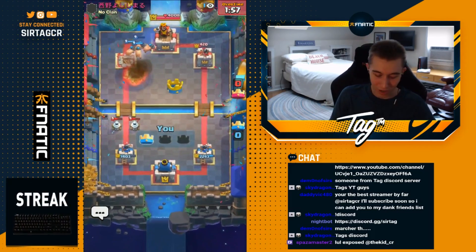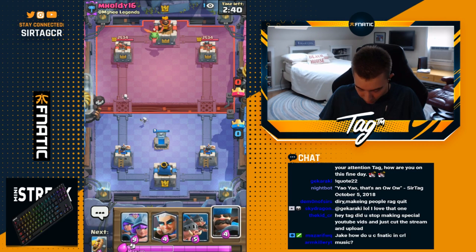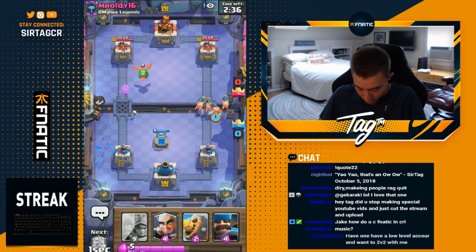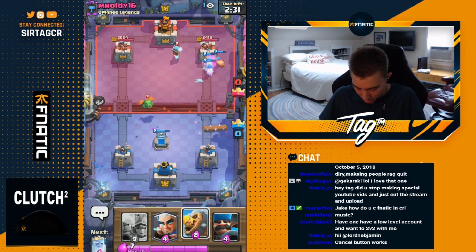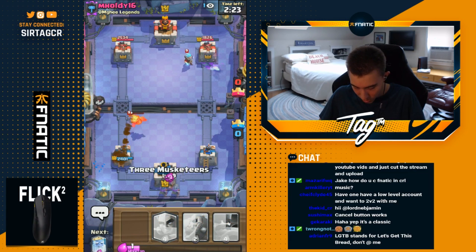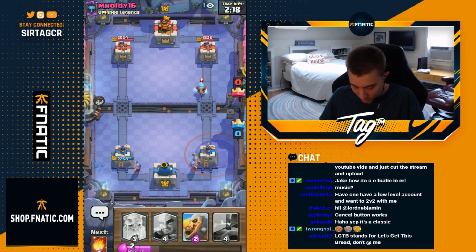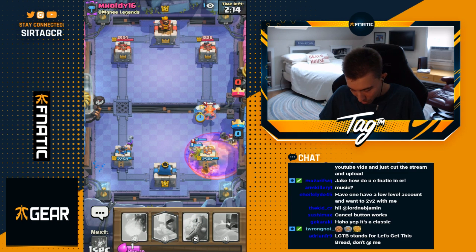Next game — passive tombstone start. Opponent goes in for a baby dragon, most likely a golem deck or splash art barbarian barrel variation. Looks like splash art barbarian but with log instead — still going to be graveyard. Got a lot of damage on the right hand side so I'm liking it. Tombstone gets a positive elixir trade. Going three musketeers to get map control so he's not able to go for graveyard — the ice is eradicated.